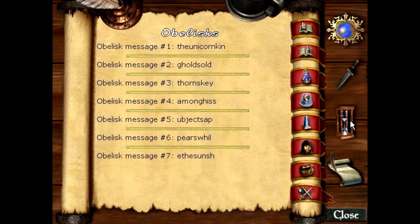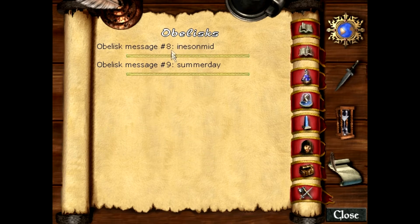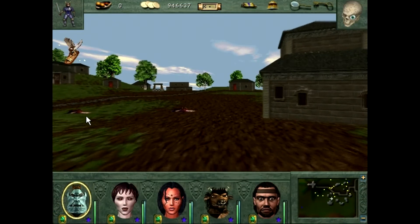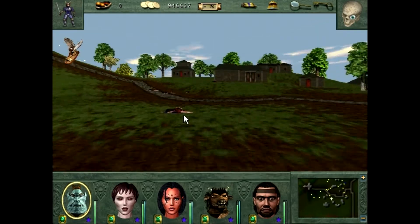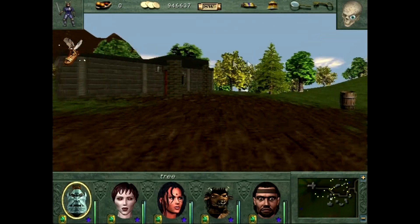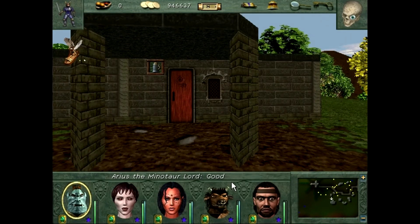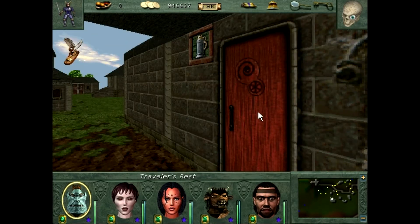Alright, that message — I wanted a safe place to read it. 'The Unicorn King holds old Thornsky among his subjects, appears while the sun shines on Midsummer Day.' So there's going to be a Unicorn King with a key that you'll want. June 24th, and we are April 22nd — we are quite in advance. That's okay, I'll see you all in a couple months — pretty much exactly.